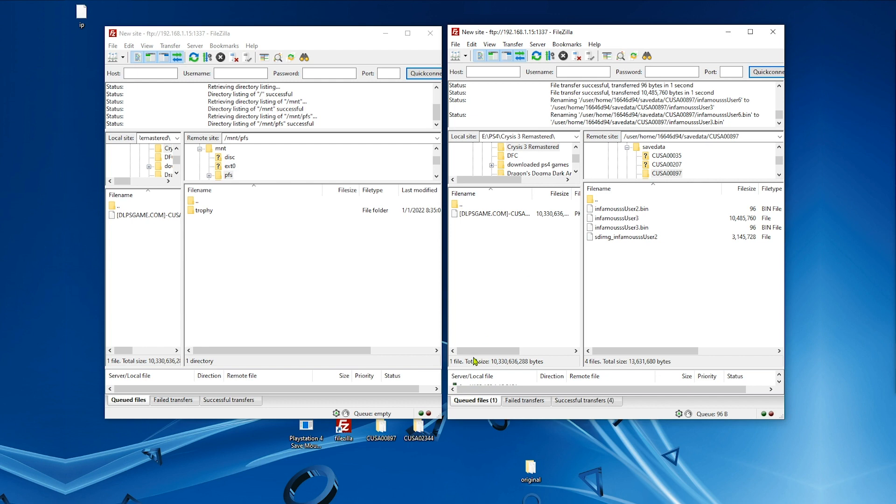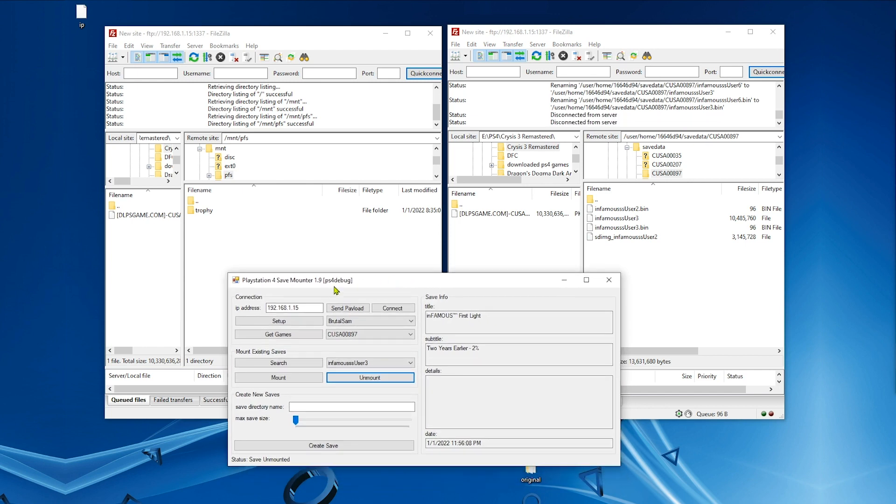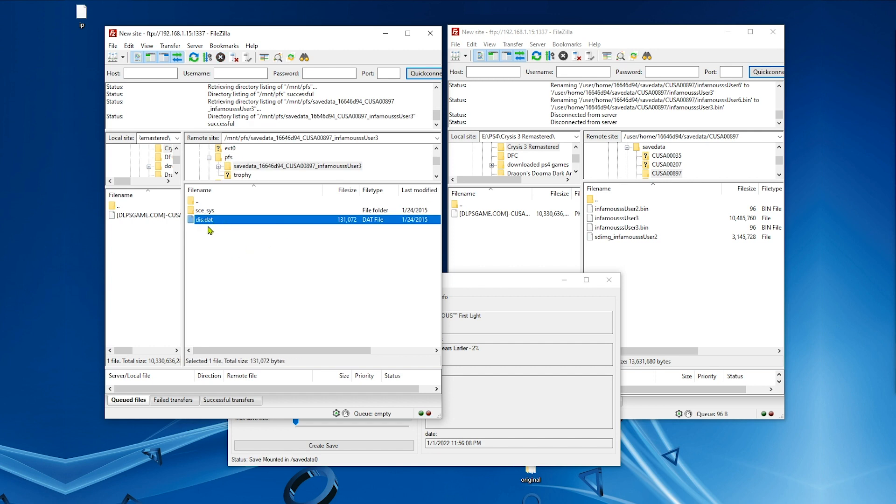Now here comes the decryption part — this is where we decrypt the encrypted save file. For that, go back to Save Mounter and click Mount. It has been mounted. Come back to FileZilla and hit refresh, open this folder, and here's your decrypted save file.